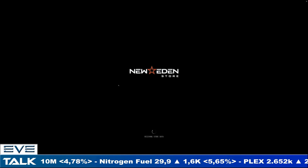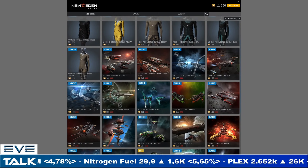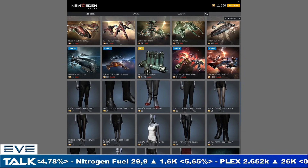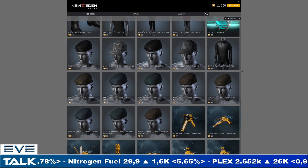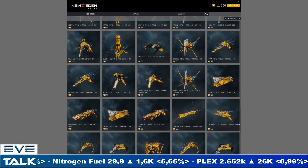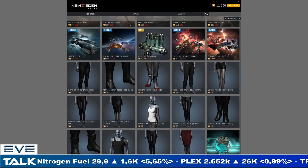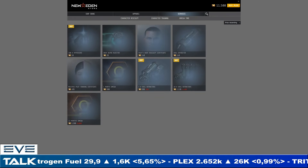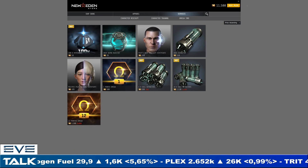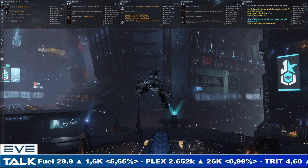Next up, as always, we'll take a quick look at the New Eden Store. The sales are over — CCP did do a decently good amount of sales on a lot of pretty cool skins late summer, but that is now over. Not spotting any sales here, and on the services front everything is up and running, so nothing special to report for this week.